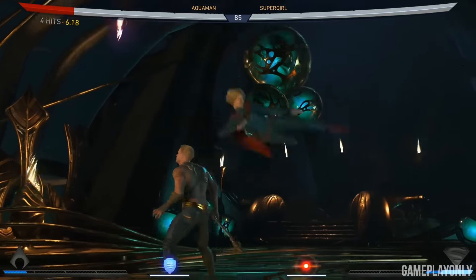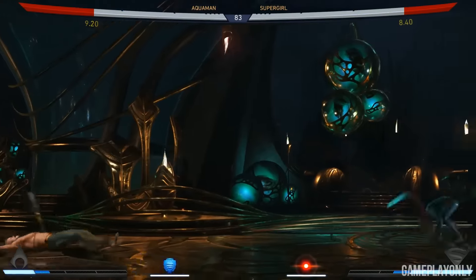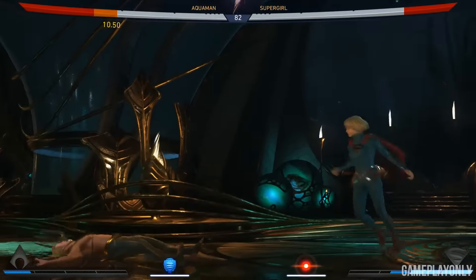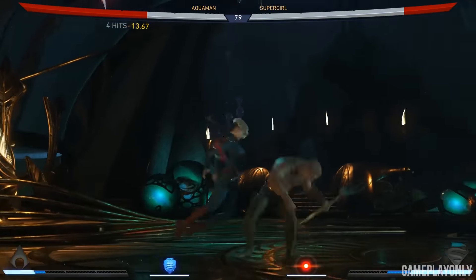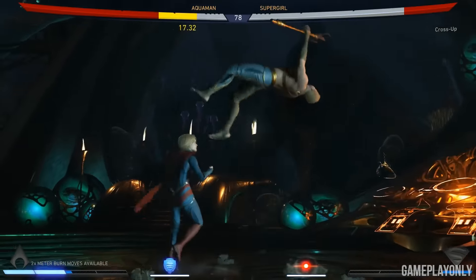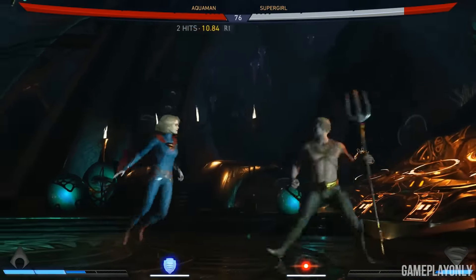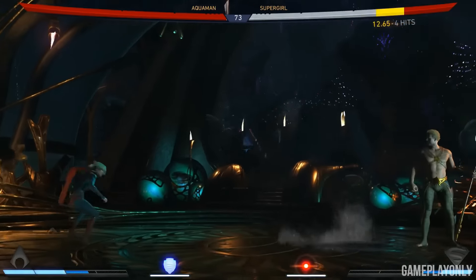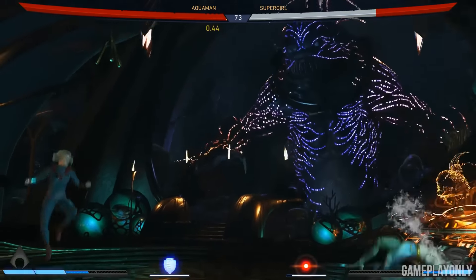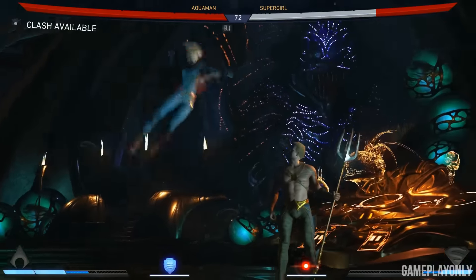His big super with the shark that comes out and grabs the other guy is so good, and I think we actually topped it with this version of Aquaman. And Supergirl — we always want to have girl power in our games. With her TV show and everything, we really wanted to give her due representation in the game. Aquaman's super with this kind of prehistoric shark is even cooler than the last one.